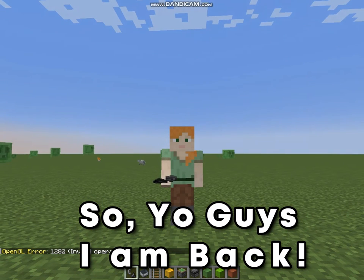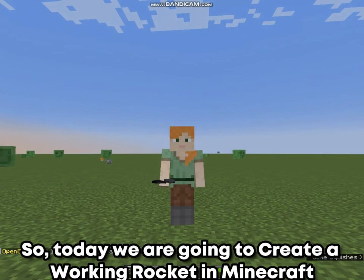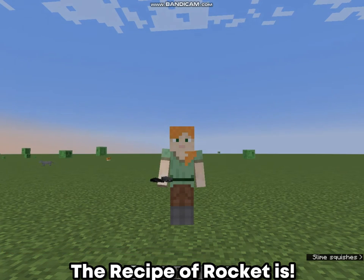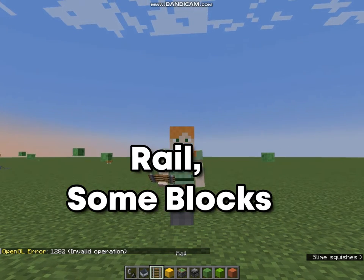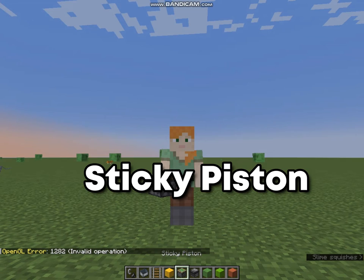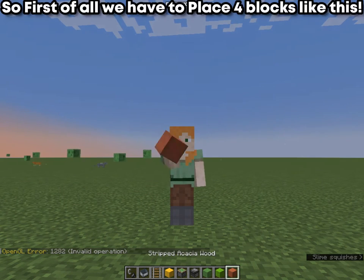Hey guys, I'm back! Today we are going to create a working rocket in Minecraft. The recipe to get a rocket involves a minecart, rail, some blocks, a piston, sticky piston, observer, slime block, and some additional blocks.